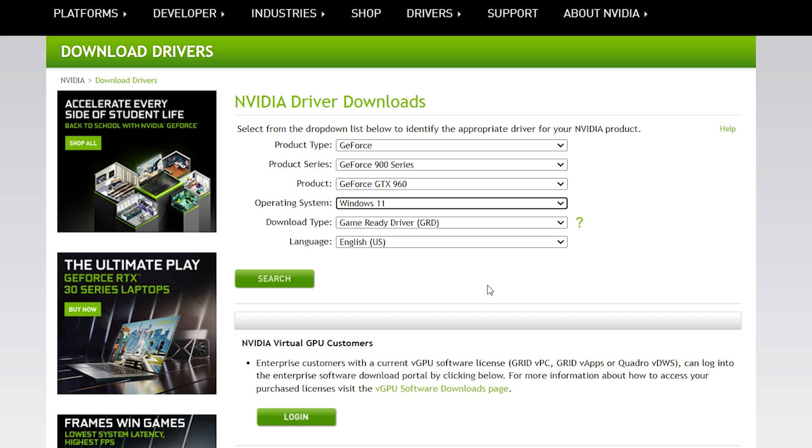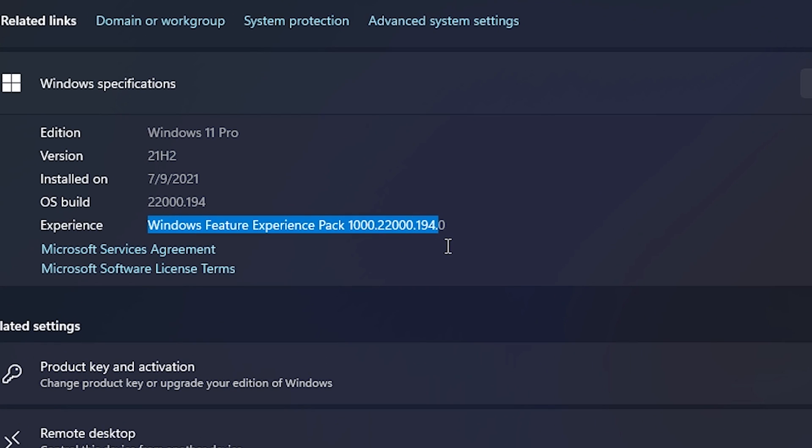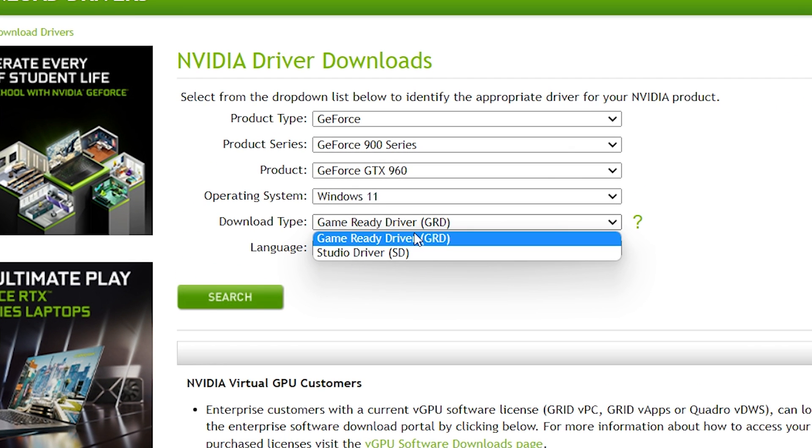You can select Windows 11 directly, which is nice. Currently I'm using the beta version of Windows 11 — the Windows Feature Experience version 1000.22000.194.0, which is the latest beta build. For the download type, you can select the Studio Driver or the Game Ready Driver. I recommend the Game Ready Driver for gamers, which optimizes all games for you.